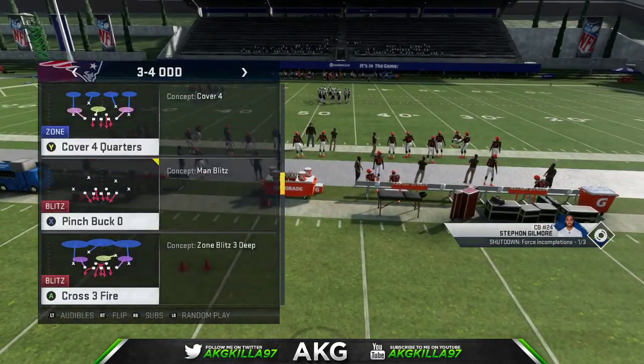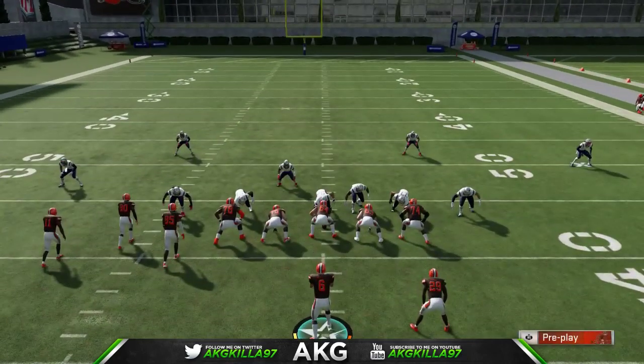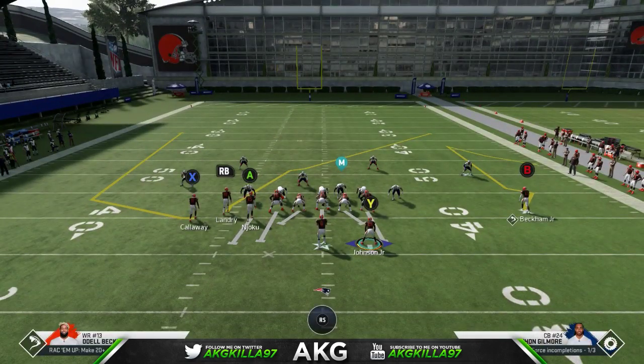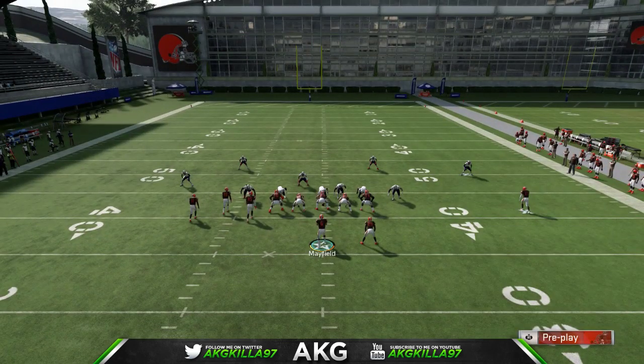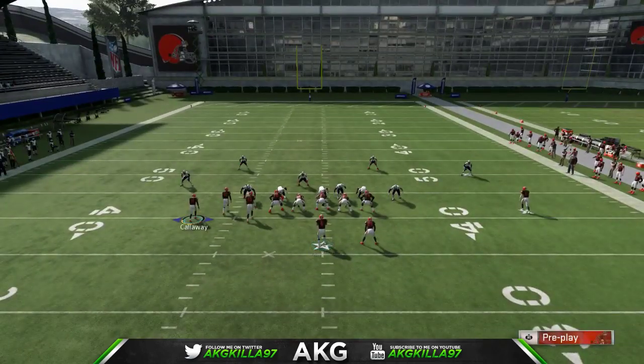The play again is Verticals out of Shotgun Bunch — just to be man over the top and it's a one-play touchdown. All you want to do on the isolated receiver side is put them on the comeback route, just in case the play is somehow not open. Put the slot receiver on a drag. Motion out Callaway — as soon as he reaches right before the numbers, snap the ball.